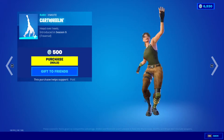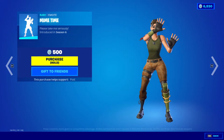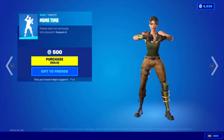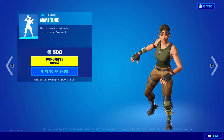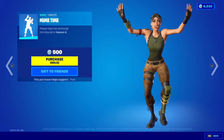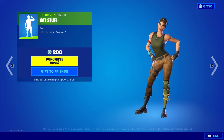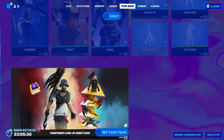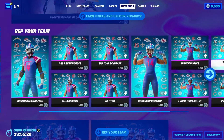We got Cartwheeling, Mime Time, Hot Stuff. Next we got Earn Levels and Unlock Rewards — link in the description where you can find that, rep your team.